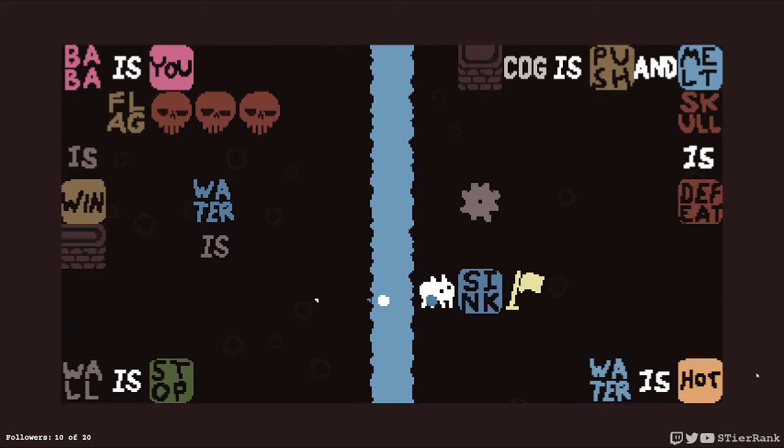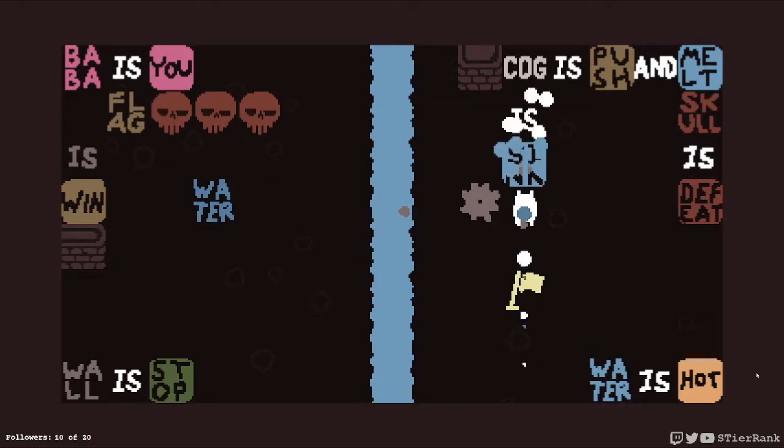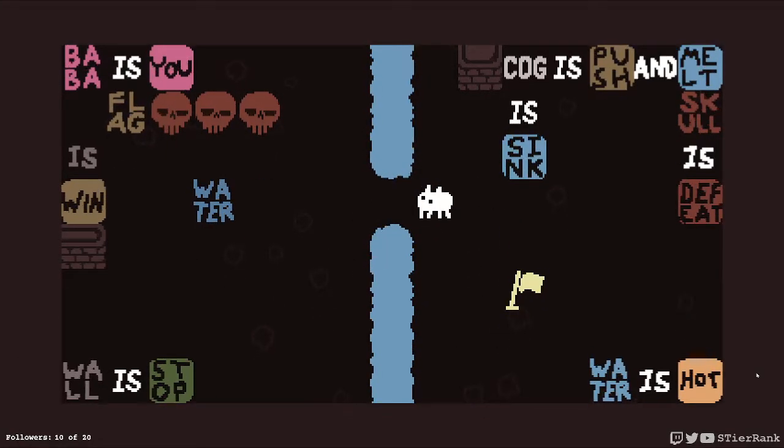We could get it across, and one thing I may not have tried is cog is sink. Does that do anything? Well, it does open up a water area for me, but I don't see that being particularly useful.